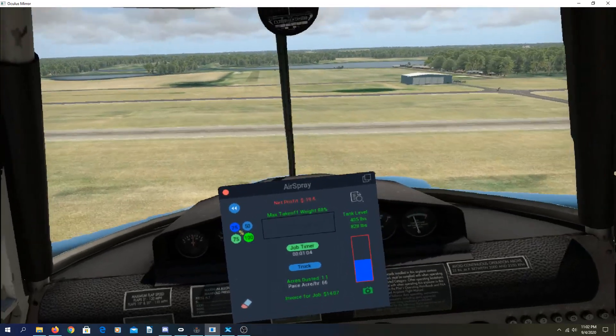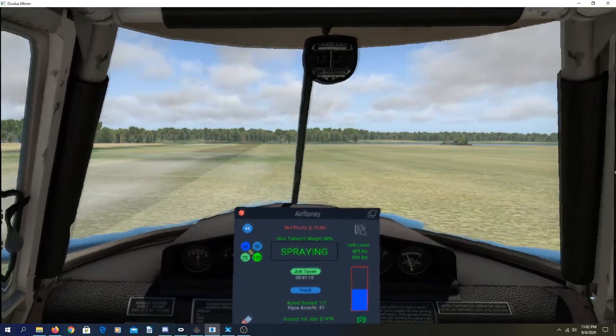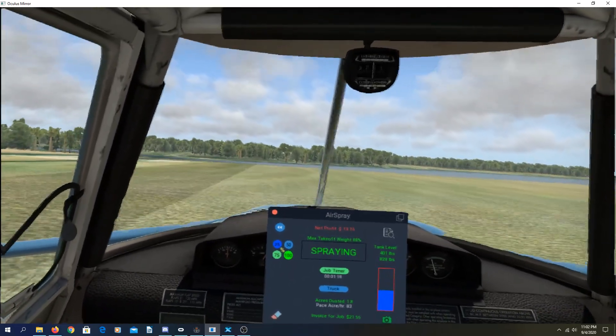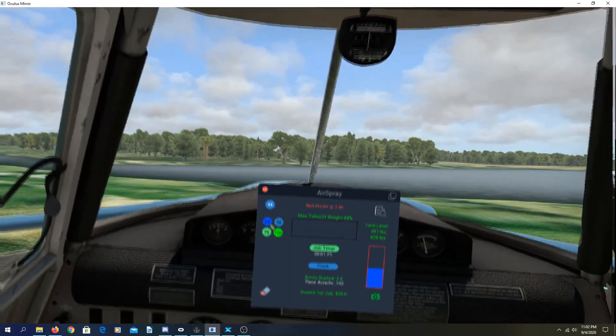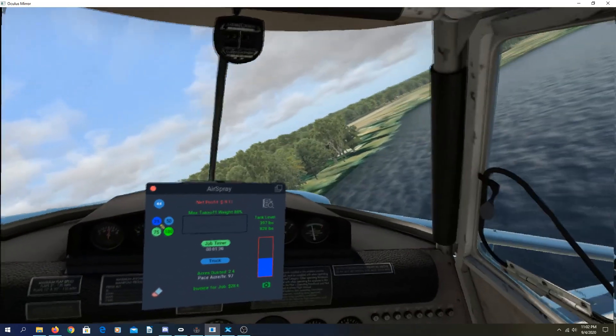Get down to about 90 for the pass and spray on. Nice and low, ride over those crops, then spray off, wings level, throttle up, climb out, turn into the wind 45. Clear all your obstacles.